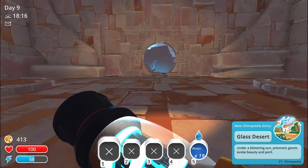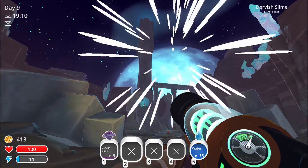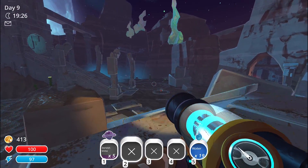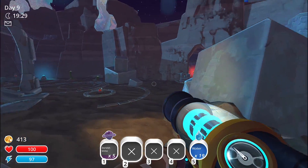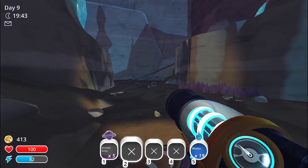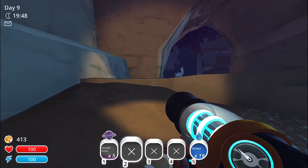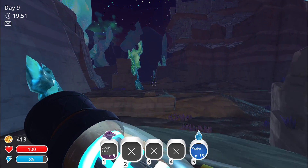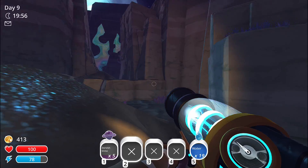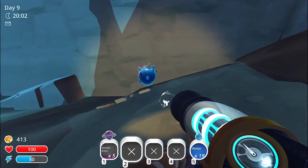Time to find tornado slimes. That's one, two, three, four, and finally five. Now we can go back home and get five phosphor slimes. Wait — I need fruit. I need the tornado fruit. In order to get the tornado fruit, I need these habitats. Time to go find them, I guess.